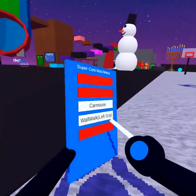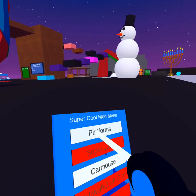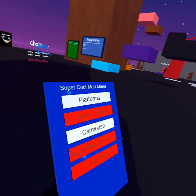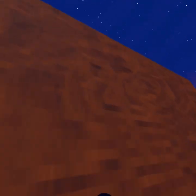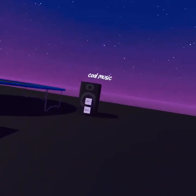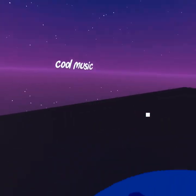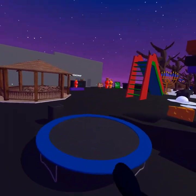If you guys want other tutorials on how to get mods on this game, please like and subscribe. Here's a wall walk if you don't know what it is — hold your left trigger and you can just scale up any wall. And yeah, bye, have a nice time.